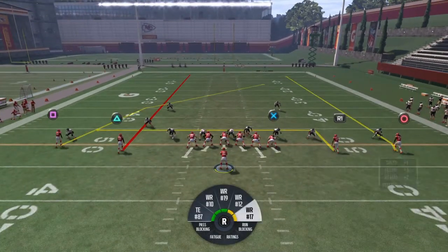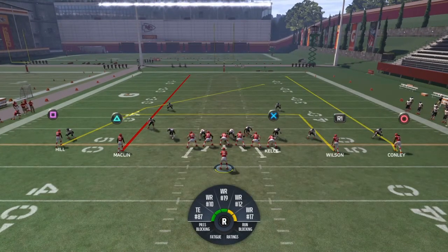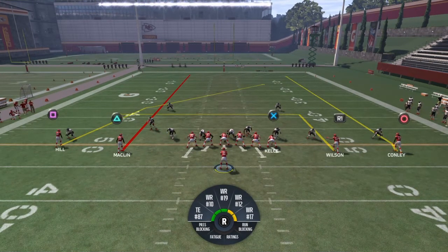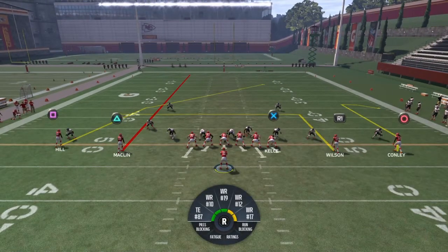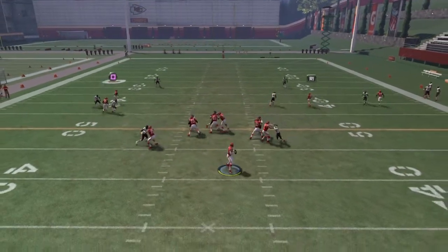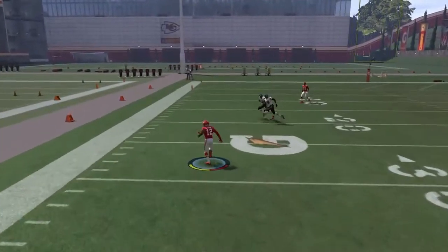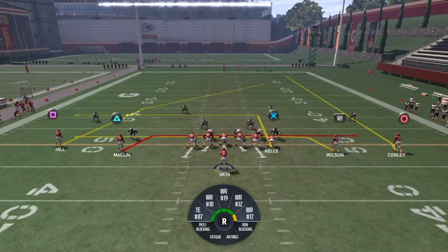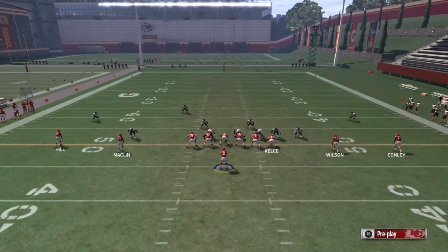Put Albert Wilson on a little in route or a deep in route. Put him on a slant — whatever you like. I like a deep in route or a little in route, really depends on what the defense is showing me. And Chris Connelly last but not least — put him on a comeback. That's L2 right on PS4, left trigger on Xbox. I dump it off to Albert Wilson for a nice gain of 30 yards on the in route. That's why I put him on a deeper one, because that works out better in the long run.